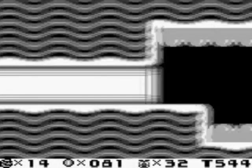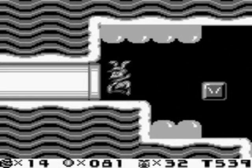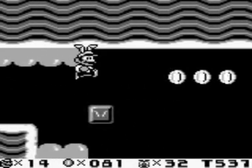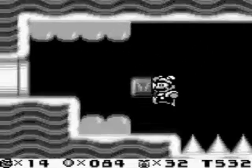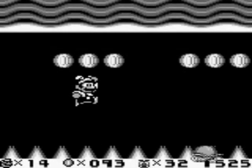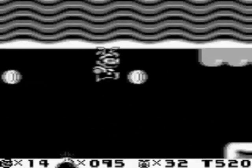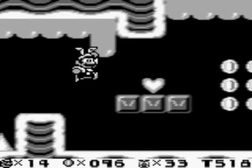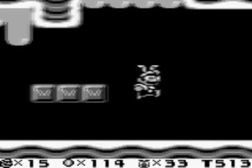That bell I just touched is our checkpoint. And here is our final power-up in the game — the carrot. What the carrot does is give you rabbit ears and grant you flight. You can descend very slowly. That's pretty much the gist of it.